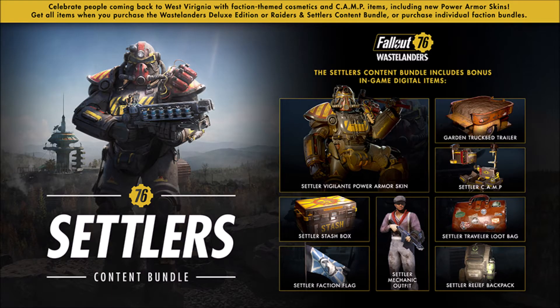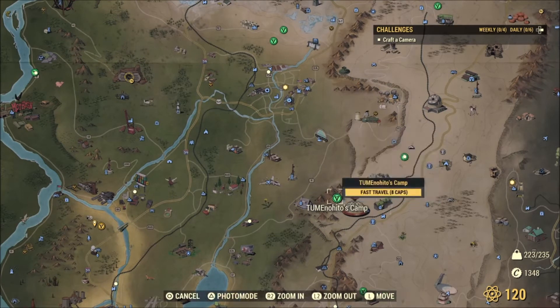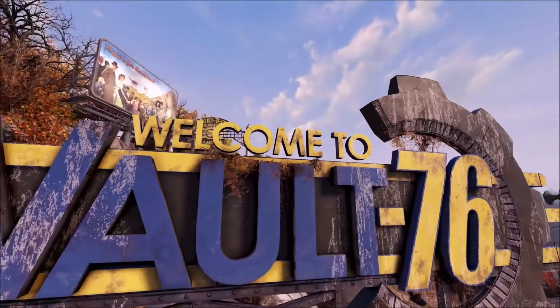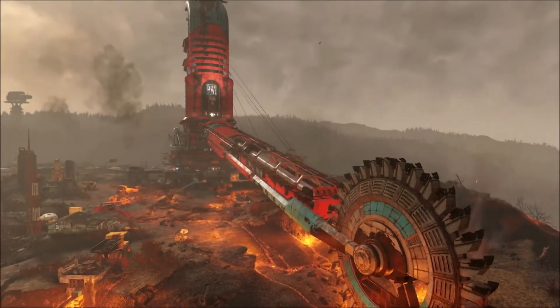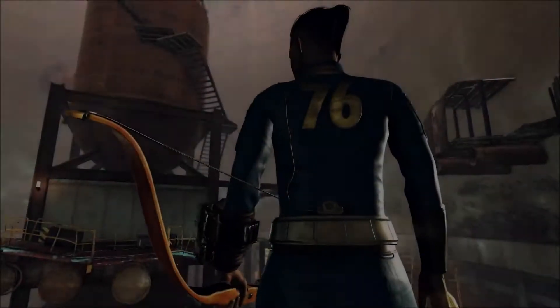Then we've got the Settlers content bundle, which includes: a garden truck bed trailer — a small planter for your crops when no dirt is available in your camp; a Settler camp deployable giving your camp a Settler appearance; a Settler stash box; a Settler faction flag showing allegiance to Foundation; a Settler mechanic outfit with hat; a Settler travel loot bag that looks like a travel case; a Settler relief backpack; and a Settler Vigilant power armor skin with a unique appearance based on the Foundation Settlers. The garden truck bed trailer especially looks extremely cool — I'm definitely likely to get the Settlers bundle, since I'm pretty sure I'll be siding with the Settlers in Wastelanders.